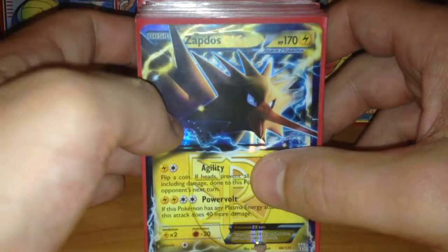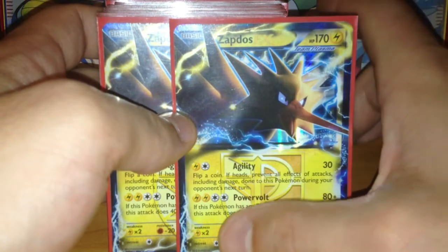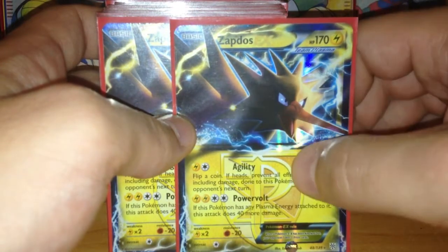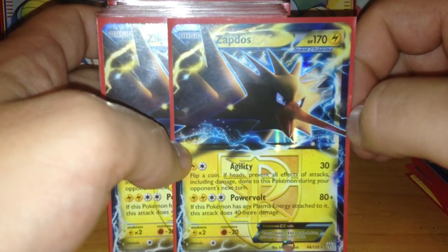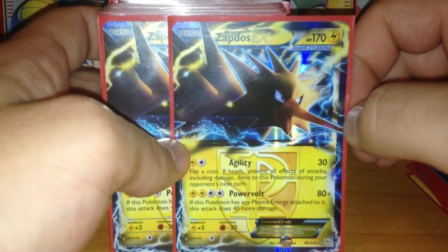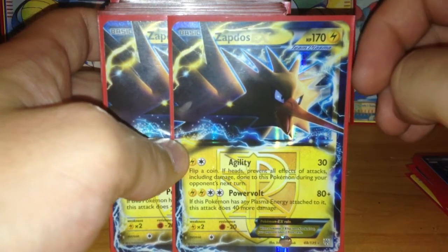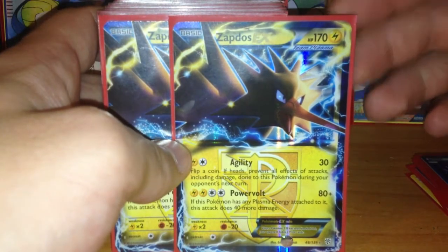Then as a special weapon I have 2 Zapdos EX. Zapdos EX has only 1 retreat cost. Unfortunately it has a weakness on Lightning — it would be much better if there was no weakness, but it is what it is. It has 170 HP and resistance to Fighting, so it is strong against Landerous EX. It also has an Agility attack, which says with 1 Lightning and 1 Colorless Energy you can hit for 30 damage, and if you get heads your opponent can't attack Zapdos next turn. So the same thing — with Deoxys and Muscle Band you can do 90 damage per turn maximum.